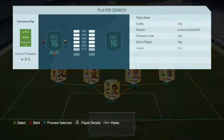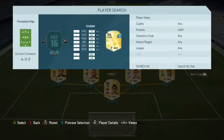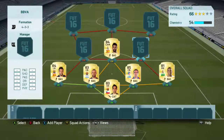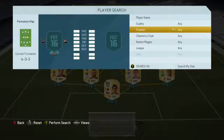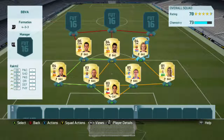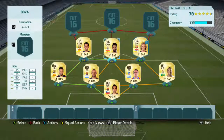In the centre spot we'll actually be using a CAM, which is Isco, and it's actually insane considering he costs 1,900. A few weeks ago he was around 4,000–5,000, so really good. And then on the left side we'll be using Rakitic, and on the right side we'll be using Busquets — actually I prefer those two the other way around. Busquets is low on pace but pretty high on everything else apart from shooting. I prefer Rakitic to be a bit more defensively minded, but he is a good player in midfield playing with the three centre mids.